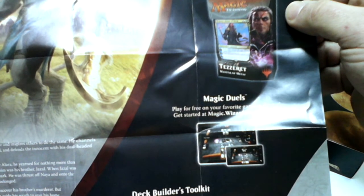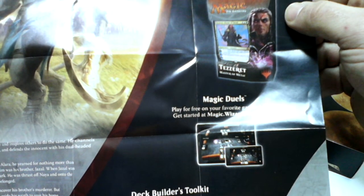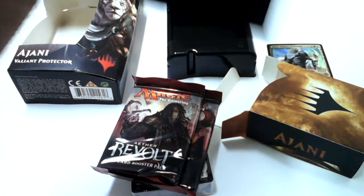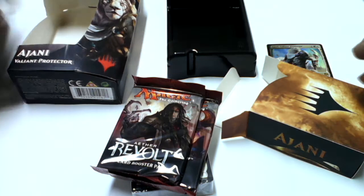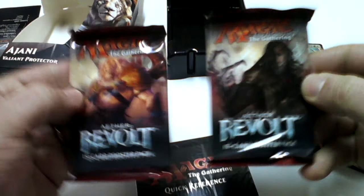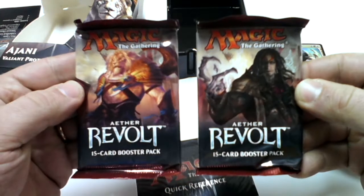The other side has a little of the story, and it's also showing the other planeswalker deck — the Tezzeret Master of Metal. Here are the two boosters.